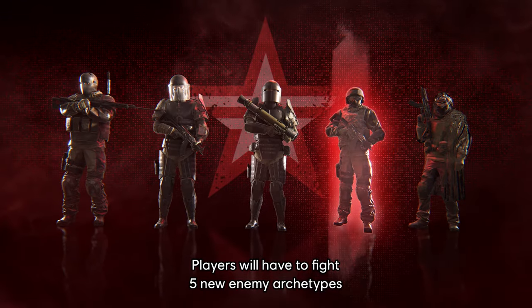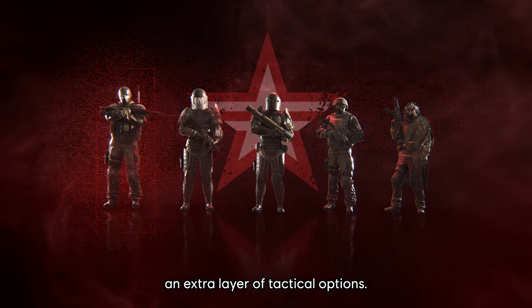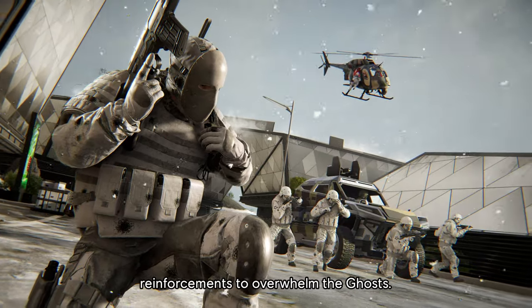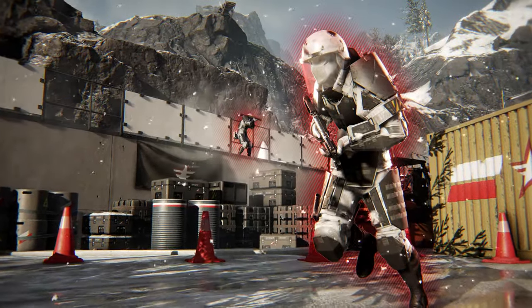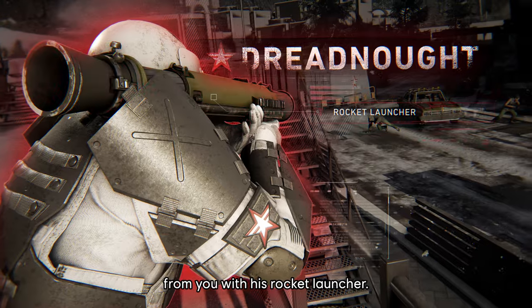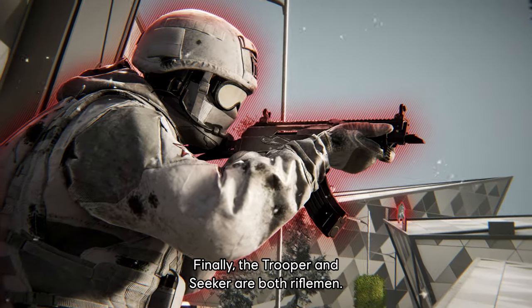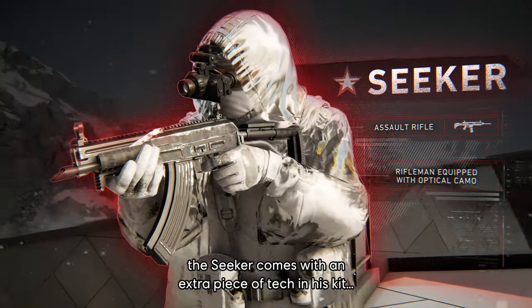Players will have to fight five enemy archetypes with new gameplay mechanics, bringing an extra layer of tactical options. The Tactician is a Caller — he'll try to stay alive and call up numerous reinforcements to overwhelm the Ghosts. The Oppressor and Dreadnought both carry extra armor. While the Oppressor is a Rusher that will come at you with his SMG, the Dreadnought will stay further away with his Rocket Launcher. Finally, the Trooper and Seeker are both riflemen. While the Trooper is a standard soldier, the Seeker comes with an extra piece of tech in his kit.